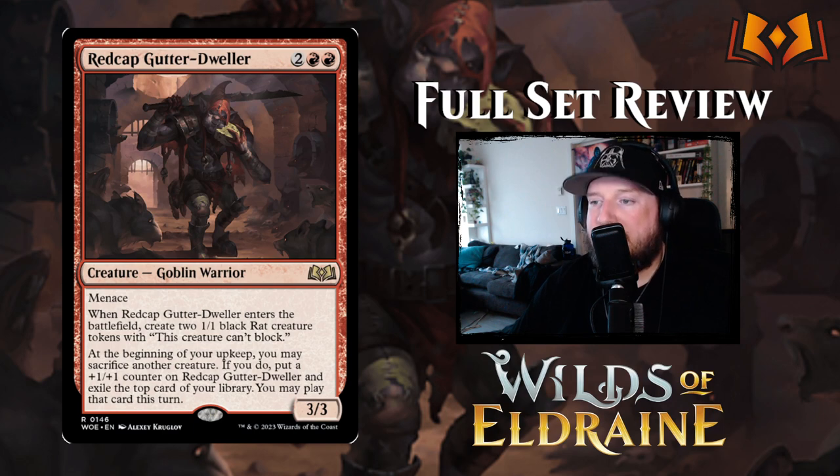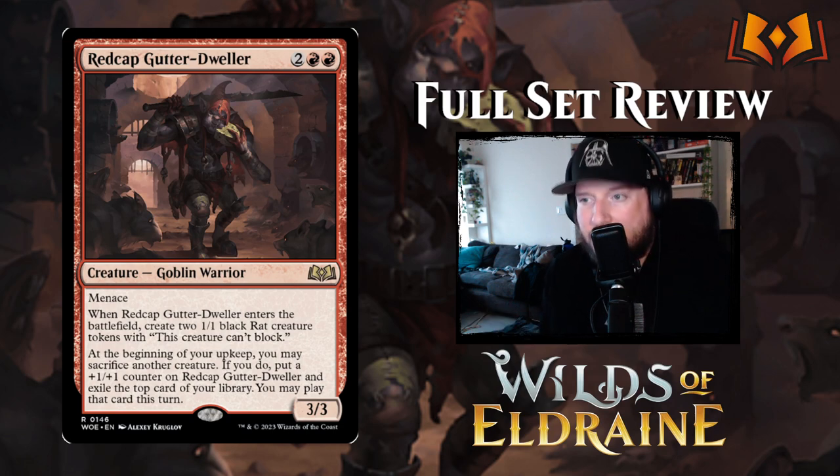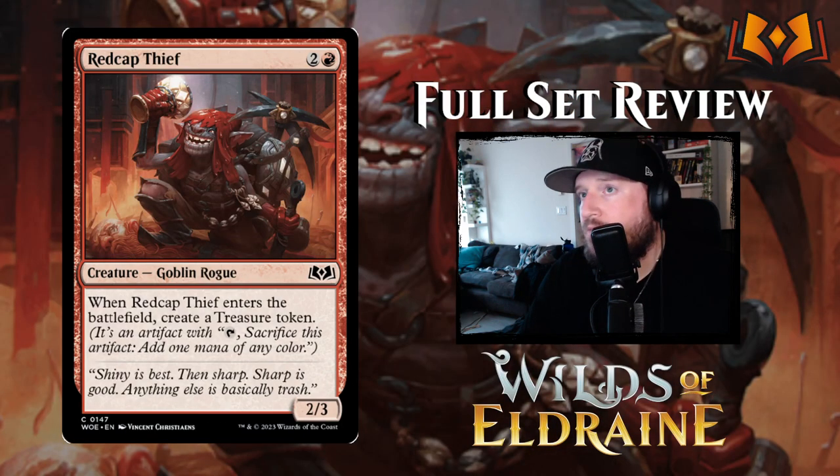Redcap Gutter Dweller is my most intriguing card — two red red for a 3/3 Goblin Warrior with menace. When it enters, create two 1/1 black Rats that can't block. At the beginning of your upkeep, you may sacrifice another creature; if you do, put a +1/+1 counter on Redcap Gutter Dweller and exile the top card of your library — you may play that card this turn. You get two free rats to sacrifice, making it bigger while getting library access. Really neat two-for-one card.